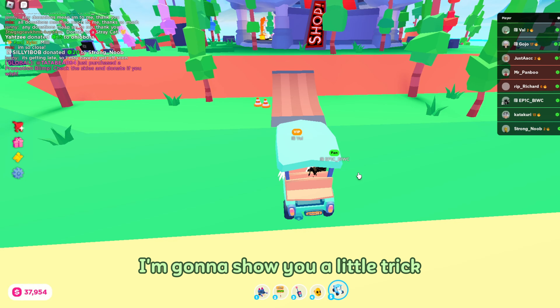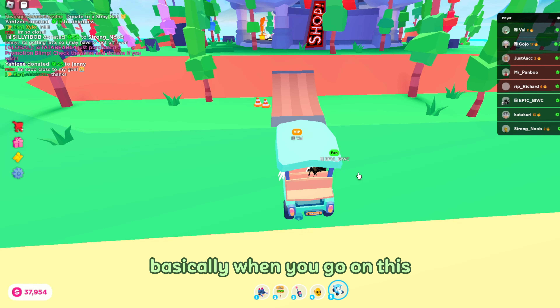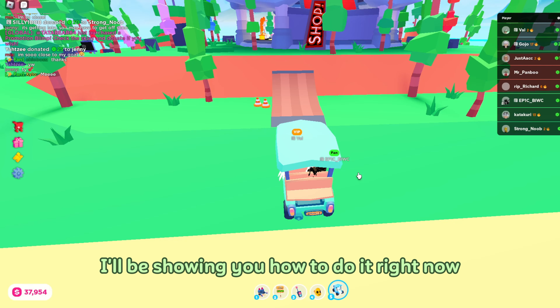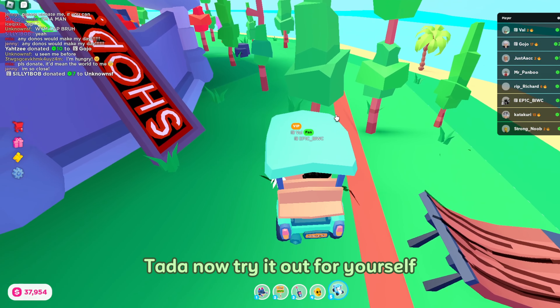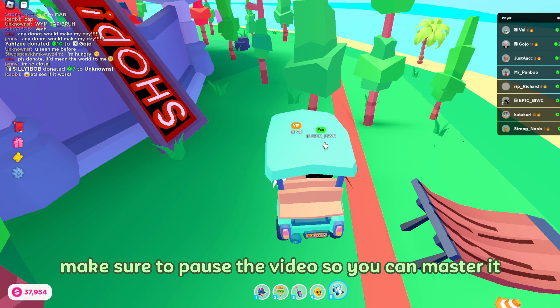Once you've mastered it, I'm going to show you a little trick. This is a little hard, so remember to be patient and keep practicing. Basically, when you go on this ramp, drift to the side to land. There's a tree in the way, so make sure to avoid that. I'll be showing you how to do it right now. Now try it out for yourself. Make sure to pause the video so you can master it.